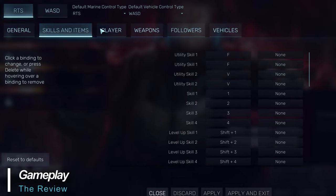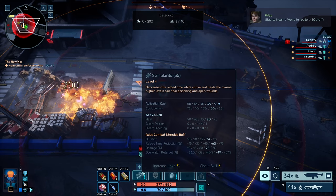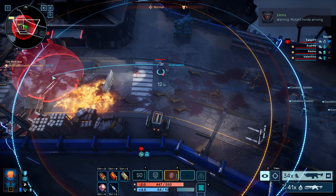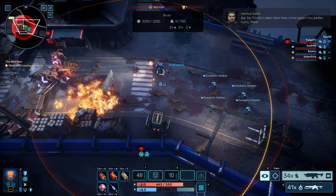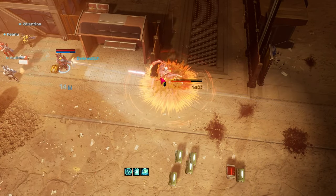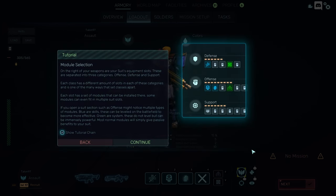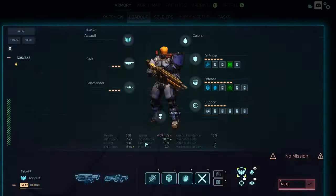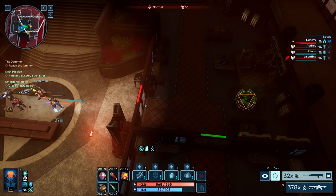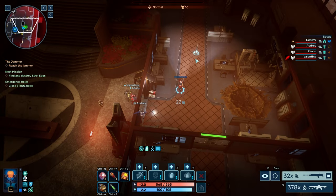Controls come in two distinct varieties — both WASD and a point-and-click real-time strategy style. Either one takes a little getting used to before becoming proficient. I found that I liked the point-and-click scheme a little better, as I could focus more on the surroundings and better use skills and abilities. The game also allows you to use overwatch, which fires for you, or allows full manual control if you choose. The combat is quite fun with a bit of a real-time strategy feel, but honestly feels like a strategic action RPG for the most part.